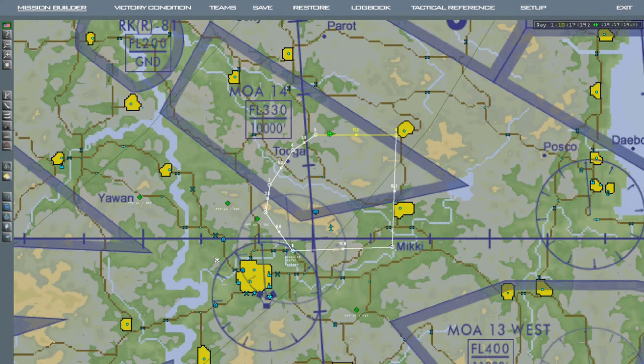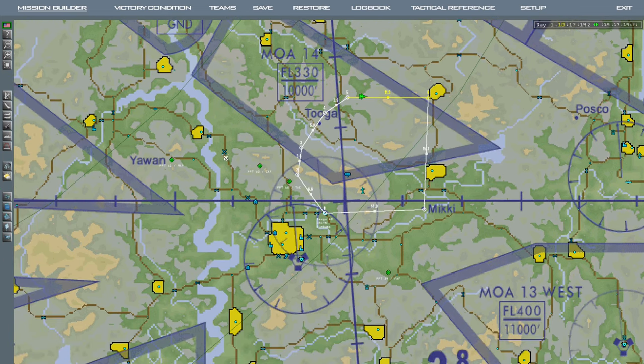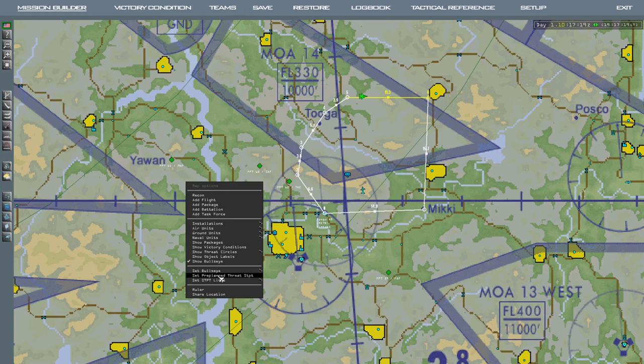Since the F-15 doesn't have an ILS system or a TACAN system in BMS 4.37.3, I've got a hack to make it work. Basically, before you jump in the jet, you want to place a couple PPTs by right-clicking on the map and adding pre-planned threat steer points.